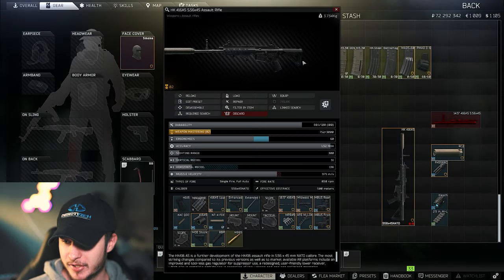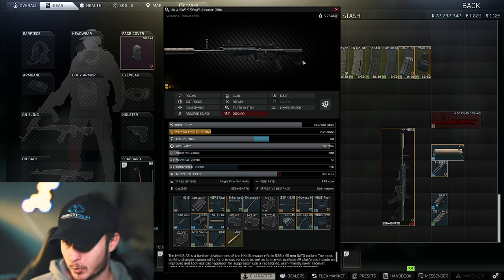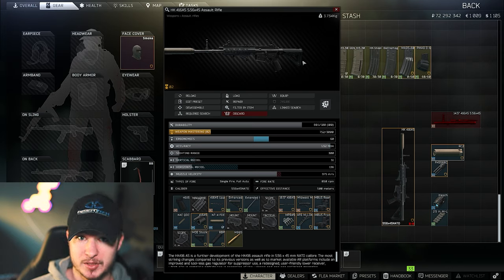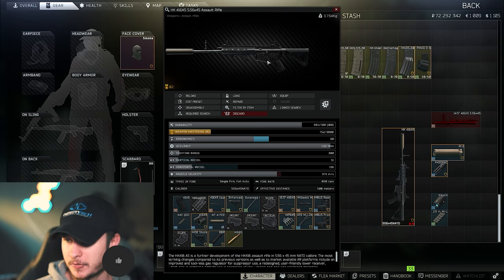So this is the build — we have 60 ergo and 51 vertical recoil. In my opinion pretty decent, pretty averaged, and you can run this build quite well. It's not that expensive as you may think, and we have the 16.5 inch barrel.